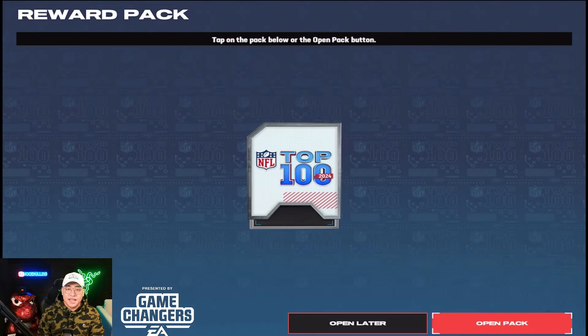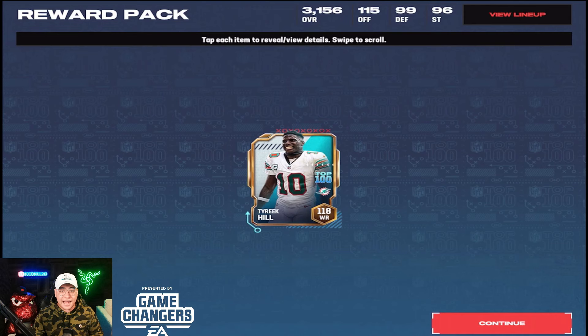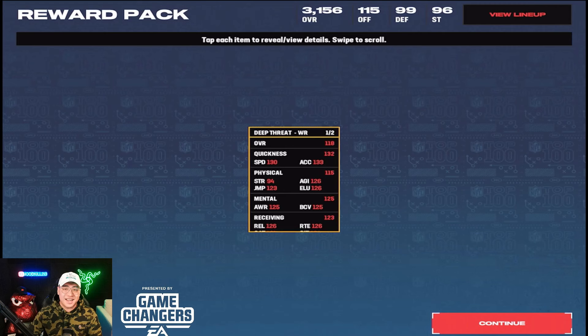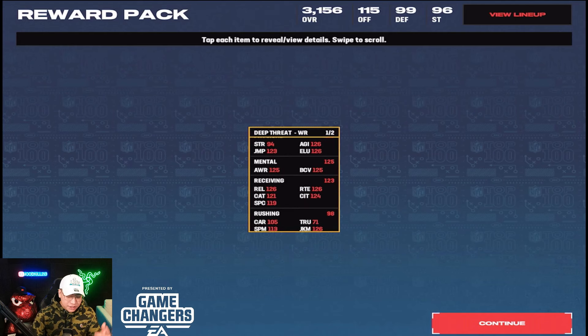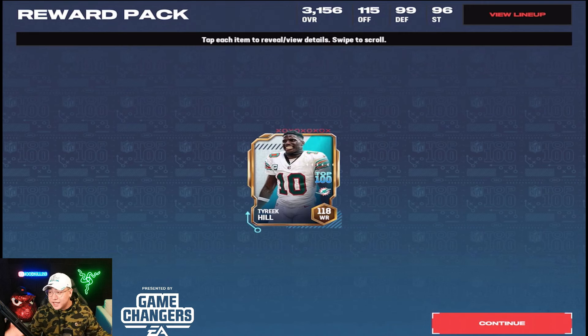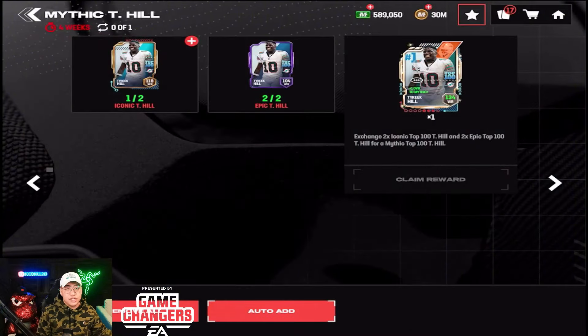We got the Cheetah — it says 134 but that's because I have so many mythics on the team. The mythics are 128 overall and the Iconic is 118 overall. This guy is of course a deep threat speedster: 132 quickness, 130 speed, and 133 acceleration. His release is at 126 — I thought it would be a little higher, maybe near the 130s, but that speed is gonna be great. Reek isn't the biggest wide receiver but he's so fast.